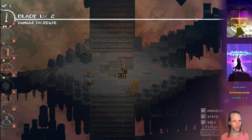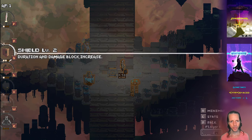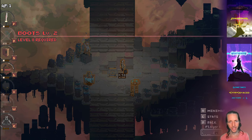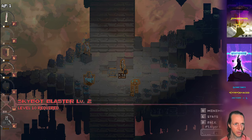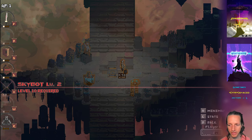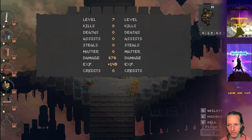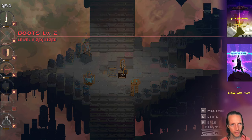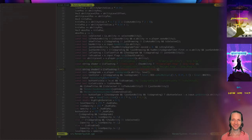It also hides the hit point bubbles, your level, and other UI elements, so it focuses the whole ability menu on the abilities and nothing else. The only other thing on screen is in the bottom right showing what player you are and what other menus you can go to. That's all for this week - thanks for watching, appreciate you, and we'll catch you on the next video.